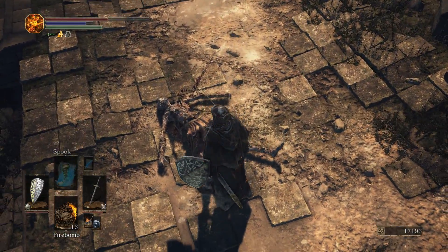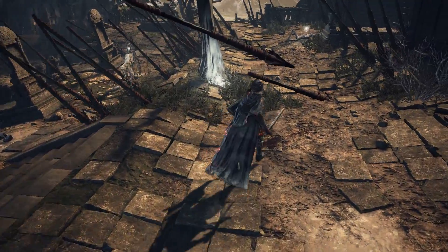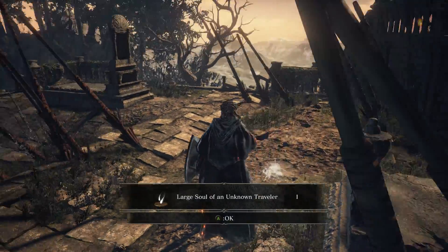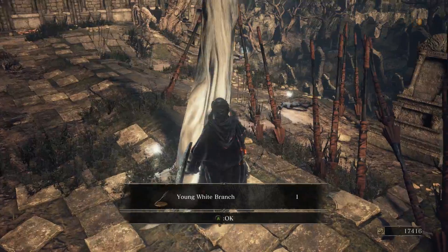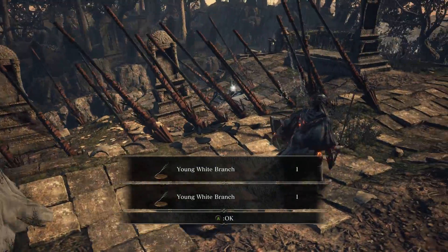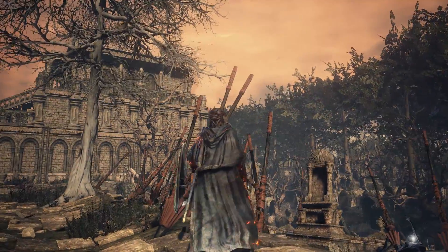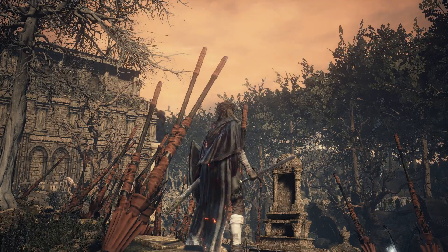The Warden didn't drop anything for me, but they can drop their Warden Twinblades — a really good weapon for any bleed and luck characters — and they can also drop their armor. We also picked up a Large Soul of an Unknown Traveler, and two more Young White Branches surrounding the tree. Let's take a look — we can see where those arrows are coming from. We can't see the tower from here, but we will be able to from another part of the Cathedral.